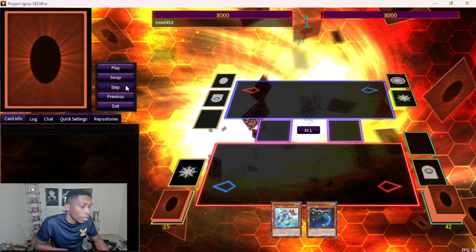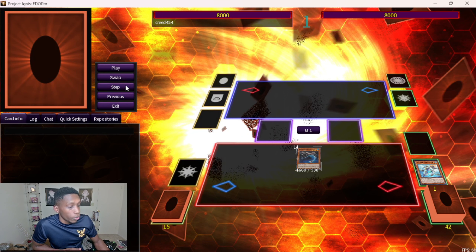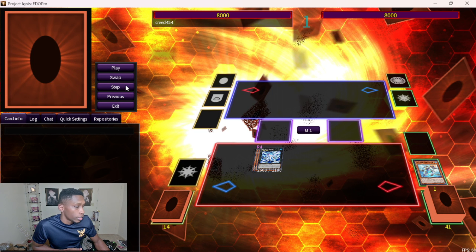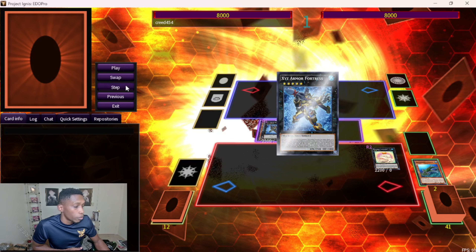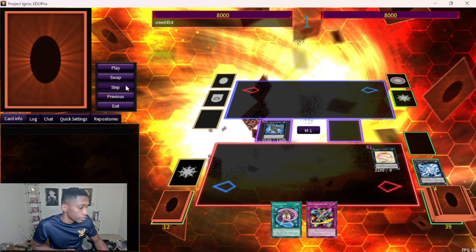This first combo starts with Harpooner plus Buzzsaw. Harpooner is here just to get into the grave so you have another target for your XYZ Remora. We're gonna go to our Buzzsaw Shark or our Bahamut Shark, send the XYZ Remora, go to our Toad, then go into our Fortress. Fortress is gonna detach to add both of your bricks, and you're gonna go into Crystal Zero, then Crystal Zero goes into Batman.